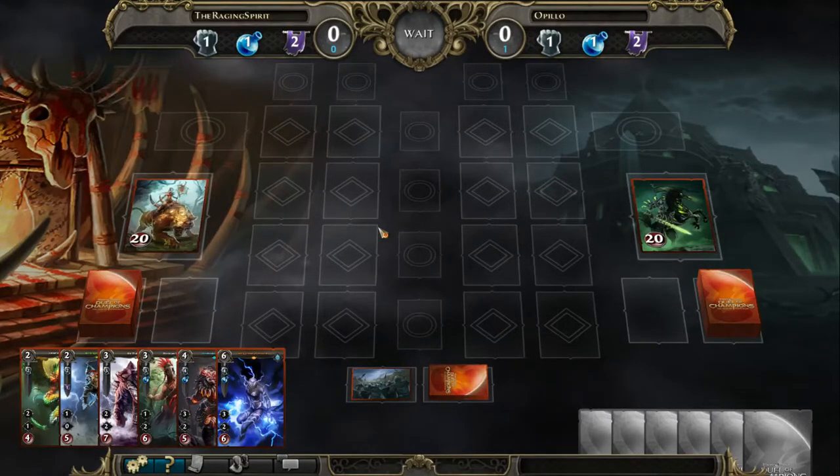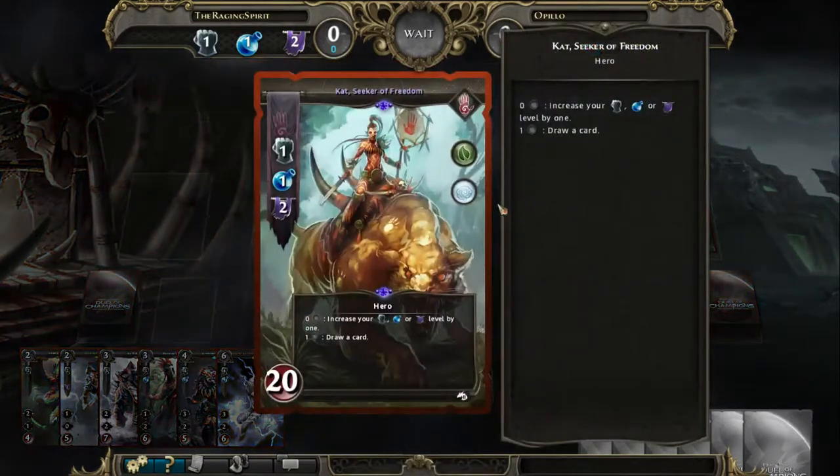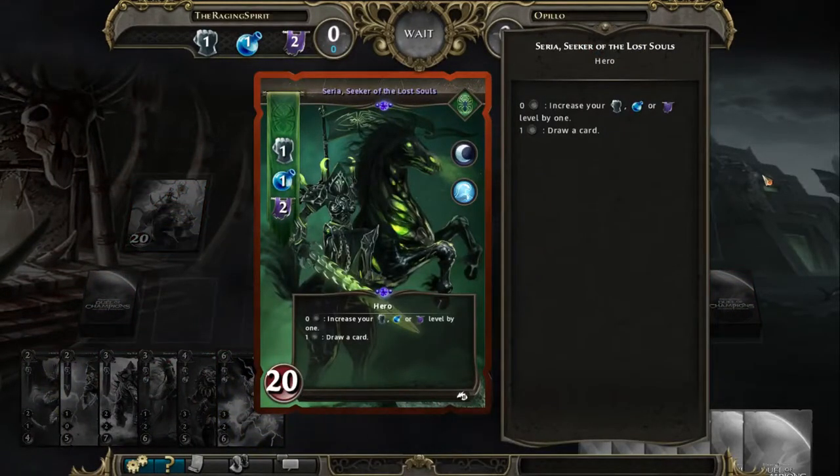Today we are going to be talking about a match he played between Cat, Seeker of Freedom, mainly played as just a creature-based deck with a bit of support from unique creatures and a couple of fortunes, and then Serious Stacks. For those of you who don't know, stacked decks are based on a couple of new creatures where basically you'll play a copy of the same creature on top of it, and that's going to multiply the value of the original stats based on the amount of stacks you have.